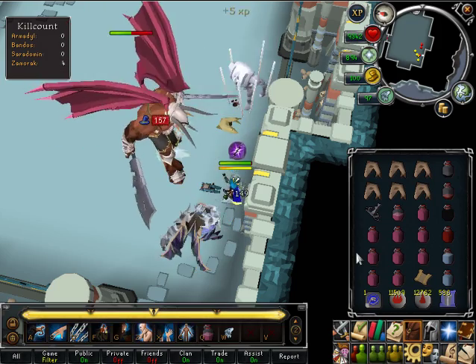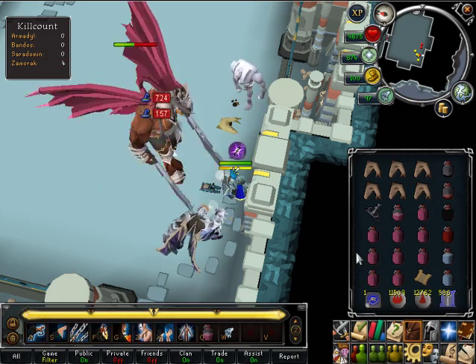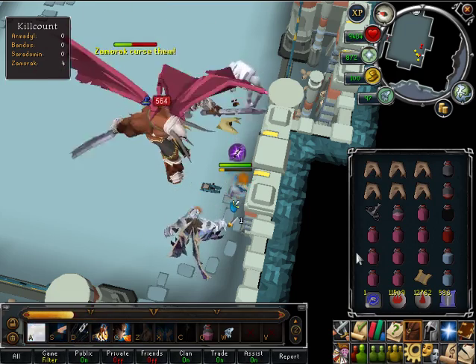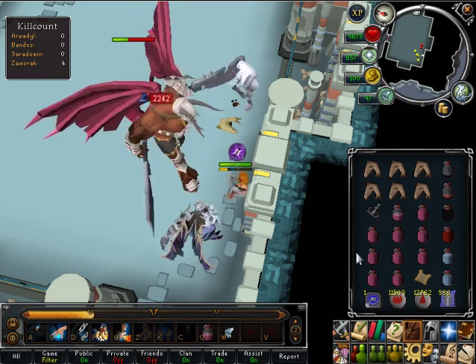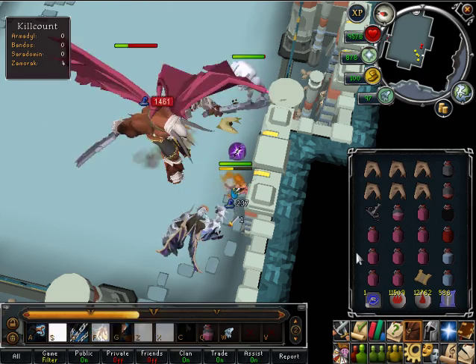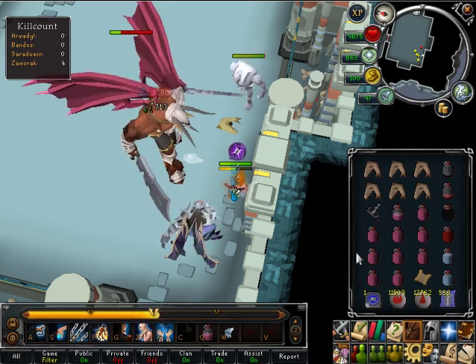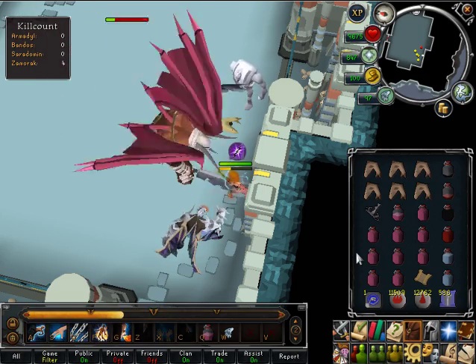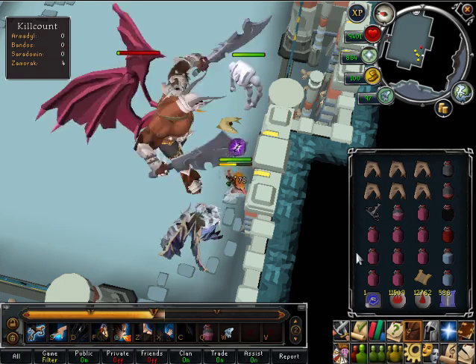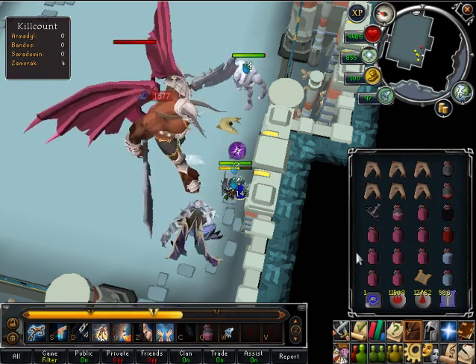The second thing I do is determine what weapon or spell will be most effective against the boss I am killing in the guide. To do this, I determine several factors such as the damage, accuracy, and attack speed of the weapon, as well as the boss's weakness and how effective my weapon will be against it. By doing this, we can determine what weapon will kill the boss faster, and ensure that we get more kills per trip.